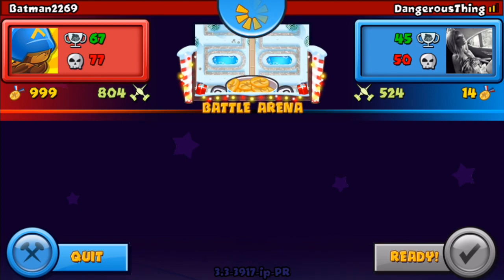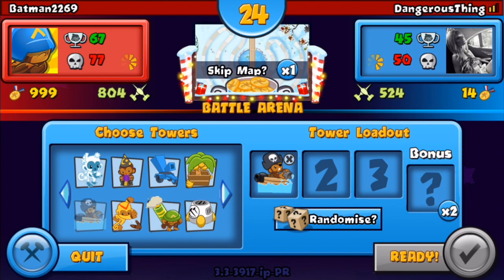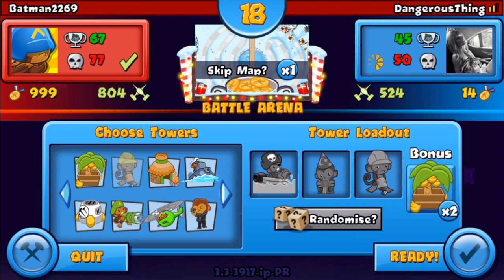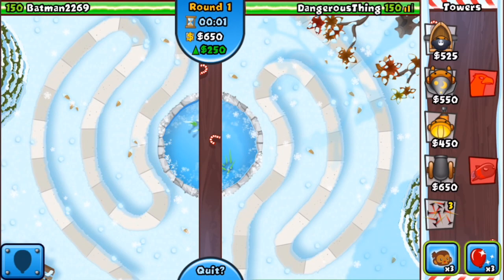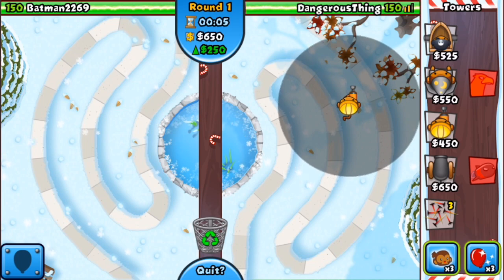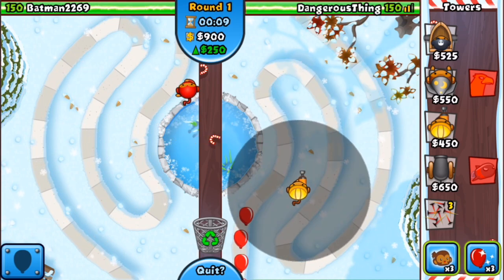The five medal entry price, and going against Batman 2269 with 999 medals — that is pretty intimidating, I'm not gonna lie. I only have 14 medals, but that's because I always spend my medals upgrading towers. Let's see — this map looks pretty awesome! It's wintery and there are little candy canes in the middle. It looks pretty awesome.